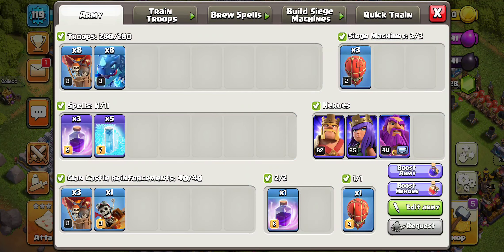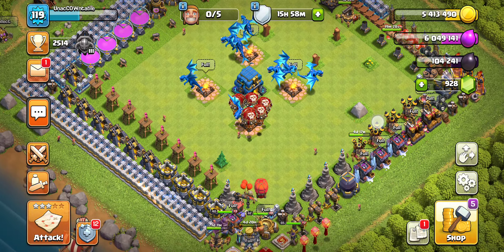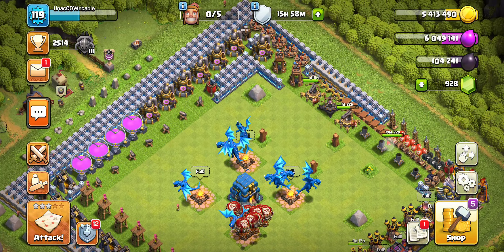I do the classic 8-8 with 3 Rage, 5 Invisibility, and 5 Freeze spells. If you're Town Hall 11, you always want the 8 Electro Dragons and fill the rest with Balloons, but your spell composition will be the same, and the general game plan will also be the same. I'll also send a Town Hall 11 video on this because you're probably watching this if you are Town Hall 12.